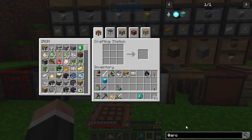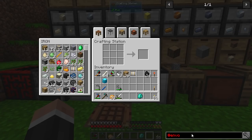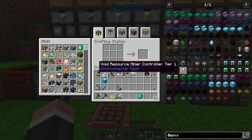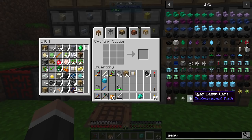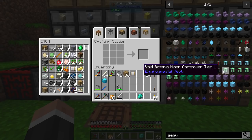What we're going to be looking at is a mod called Environmental Tech. You can see it has several things going for it. The biggest things it can do: it can provide power using the solar arrays, or it can mine using all of these. So there's a void ore miner and then a void botanic miner.